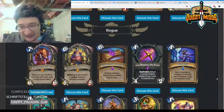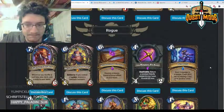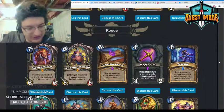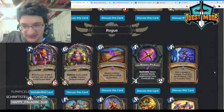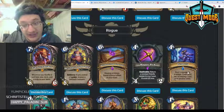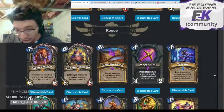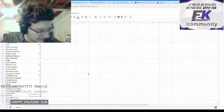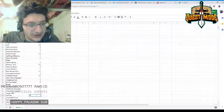Vendetta — four mana, deal four damage to a minion; costs zero if you're holding a card from another class. I think this card is completely absurd. If you play Watch Post, Blink Fox, or Hench-Clan Burglar you can play this for zero mana. Those cards aren't bad by themselves, so you can play this in a non-burgle Rogue and use it as a zero-mana deal four. That's really really powerful and can give you a huge tempo swing. Giving it a four.